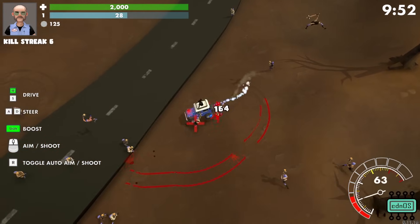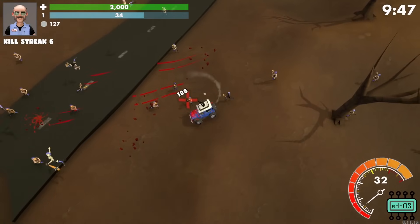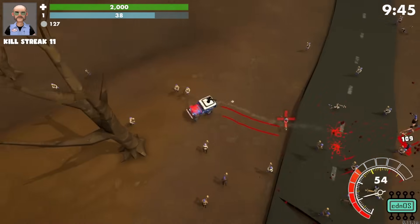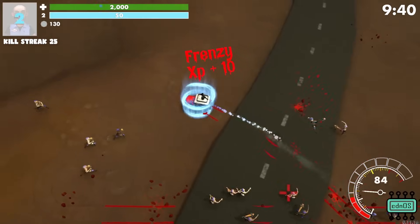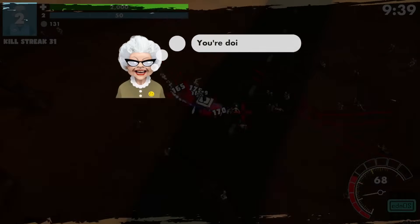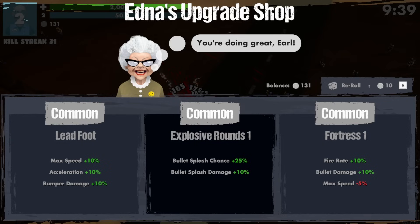Casually running into some people. Looks like you need about 50 orbs total to hit the first level. XP frenzy. You're doing great, Earl. So we can do more hitting people with our face, we can get explosive rounds for our bullets, or we can get stronger and slower. I kind of like explosive rounds — that seems pretty good.